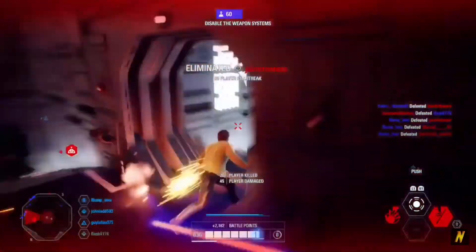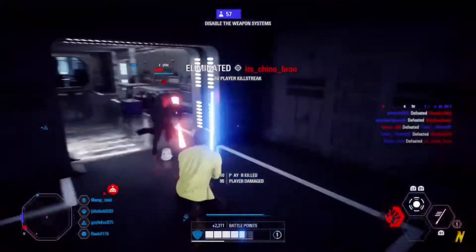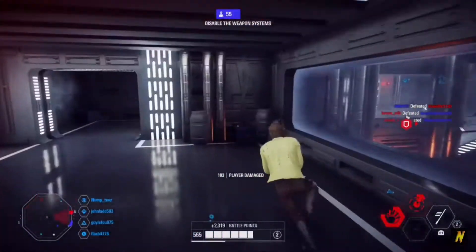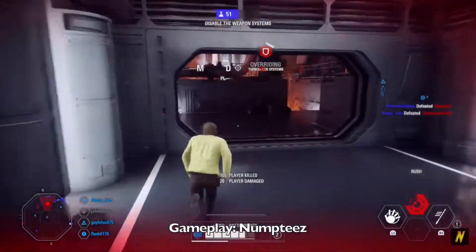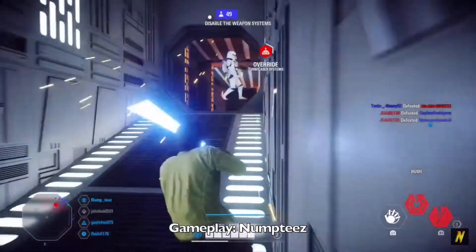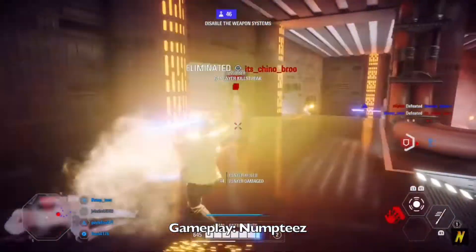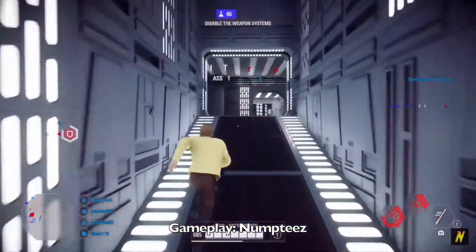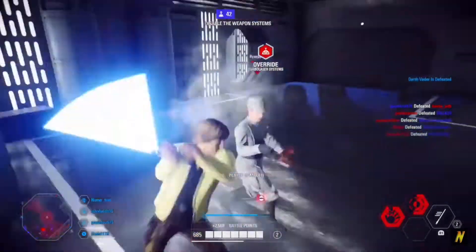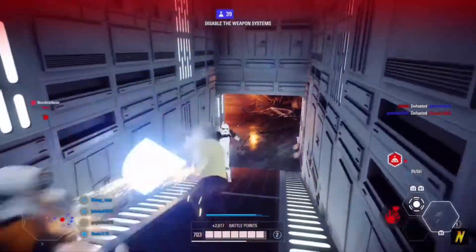The 8th best map in Battlefront 2 is Death Star 2. The first thing that comes to mind is the scenery — it's not that they did a bad job, it's just what the Death Star looks like; it's kind of gray and lights and things. The most annoying thing is the round lengths, similar to Tatooine and Takodana — sometimes the rounds can be super short, so just not enough for killstreaks. But a couple things bring this map up: there are no vehicles, which I appreciate since I absolutely hate vehicles. And it's in a decent spot in the map order — it's after Kashyyyk, which I really like, and it's before Jakku. So overall this map lacks in scenery and round length, but makes up for it slightly in its map rotation placement and the absence of vehicles.